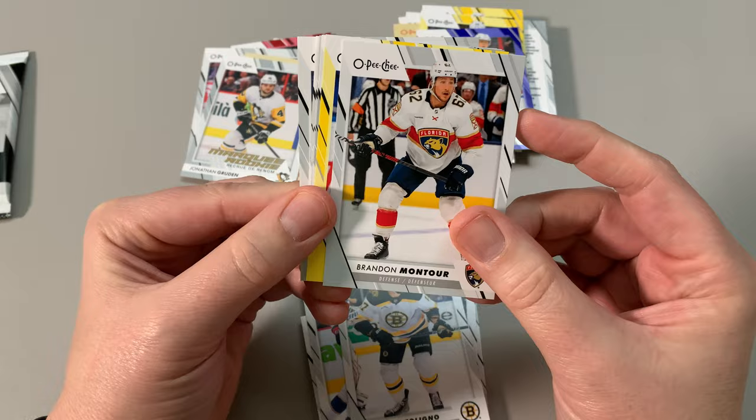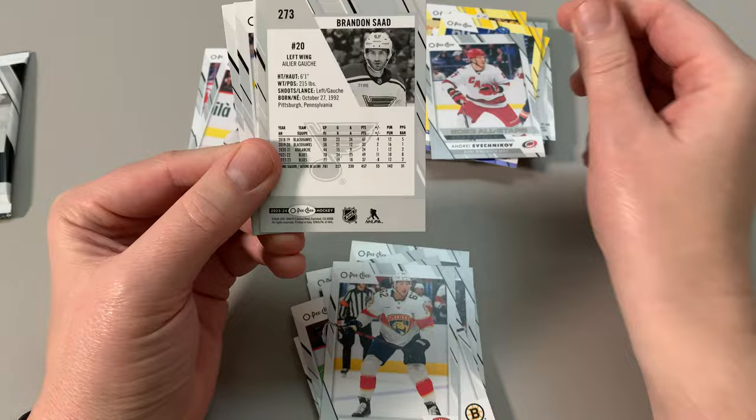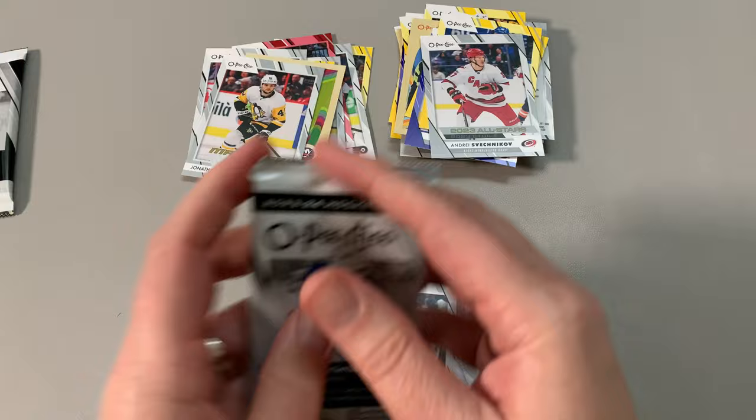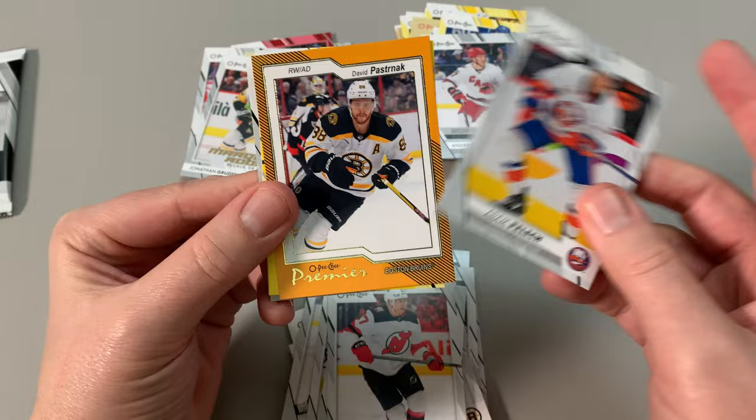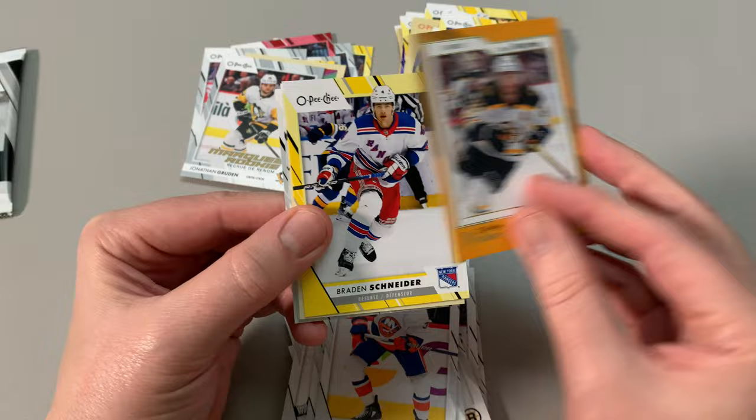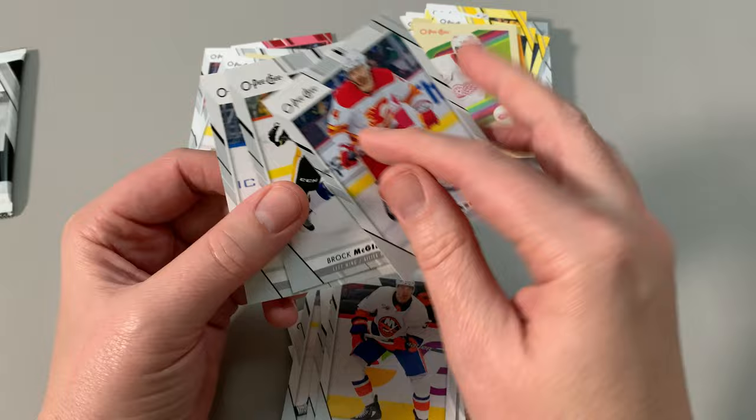McFelino. I got three packs left. Montour, Ryan O'Reilly, Shevetnikov, and some more Matthews. Three packs left, no Connor Bedard. So the second blaster box wasn't as exciting as the first, to be honest with you, but it is what it is. Skarangovich, Adam Pellich. Oh — a Premier! David Pasternack Premier — non-numbered, obviously. Braden Schneider, David Perron. Get some base there.